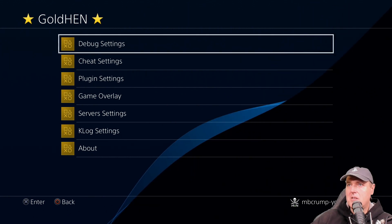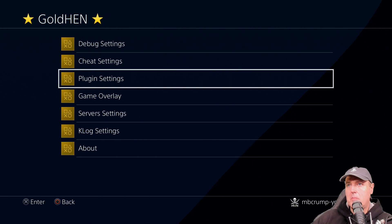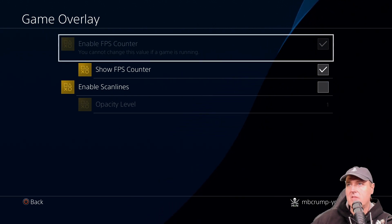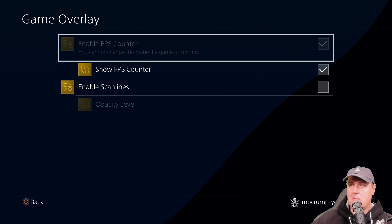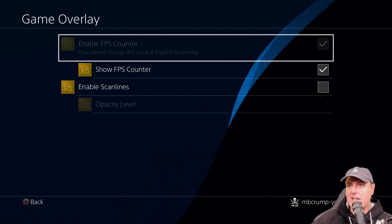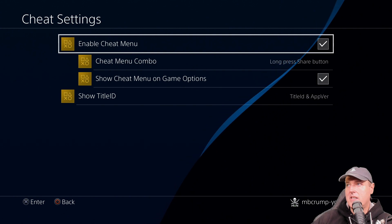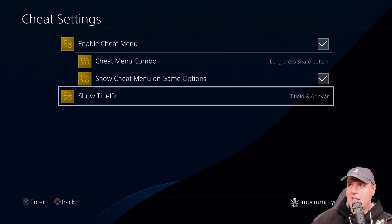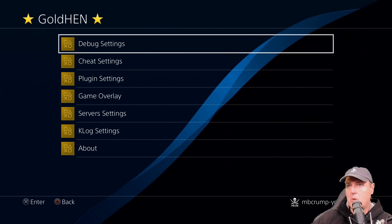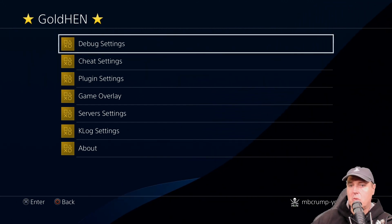Heading back to GoldHEN, let me run through everything else that was new. We talked about plugin support — if you want to turn off those plugins, you can come here and toggle that off. Next was frames per second, found in the game overlay — it's on by default and you just saw it at the bottom left in Elden Ring. Then there was title ID support in cheat settings, which shows the title ID and app version. The MC4 cheat format support you mostly won't need to worry about as long as you use GoldHEN cheat manager.